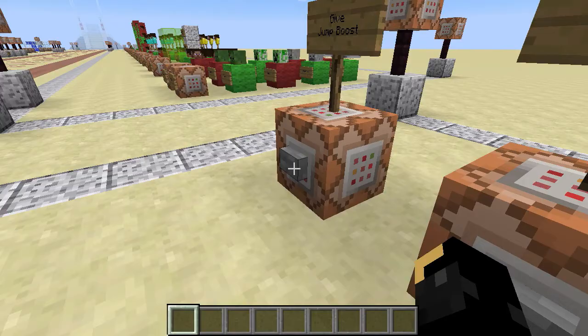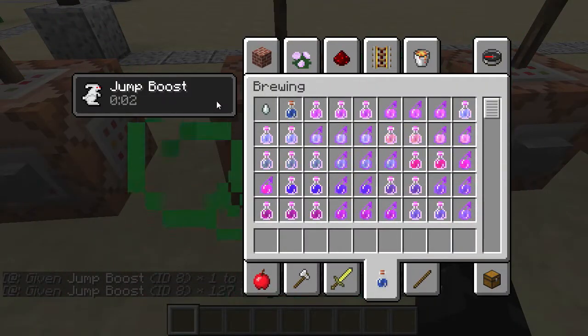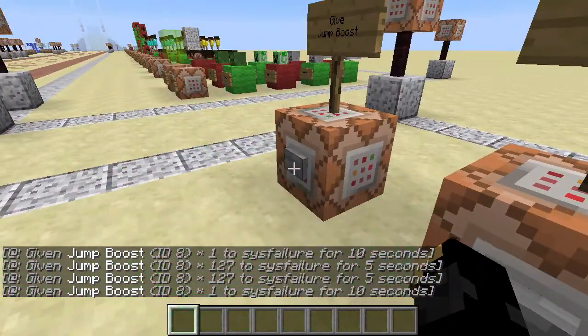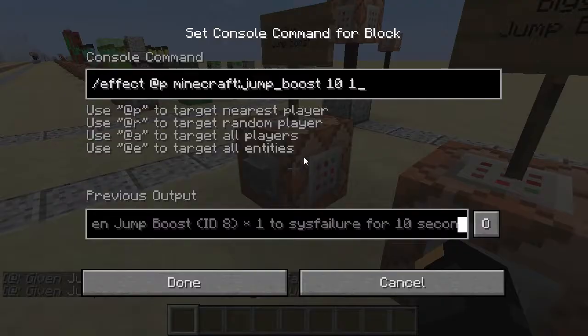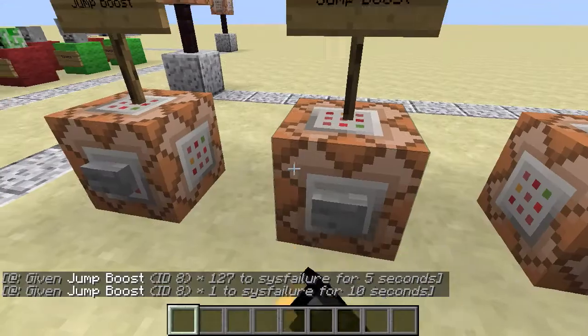So I'm going to give myself that one, then that one - I get the higher level jump boost. But if I give myself that one and then that one, I'll still have the higher level jump boost. So higher levels always override the lower level version. But higher times - so in the case of 10 seconds - does not override 5 seconds on a higher level.